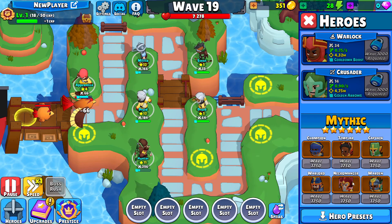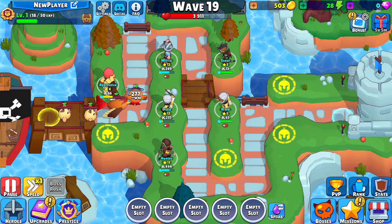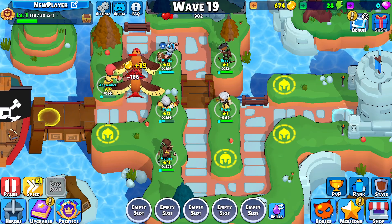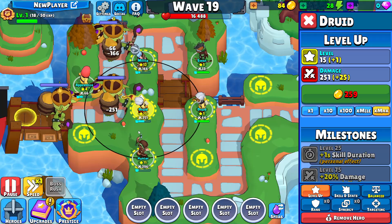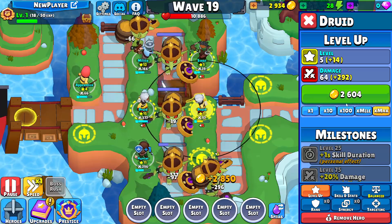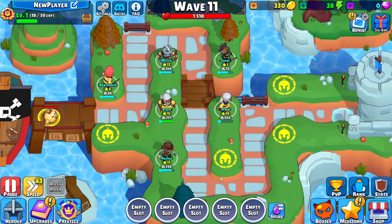You have the Necromancer, which is the end mage. The Warden, which is the end ranger. And Warlord, which is the end melee guy. Let me just spawn a boss — I don't think I can actually kill it because I'm pretty noob. That was actually quite a lot of gold. Kill one more — oh, failed the wave. Too bad.